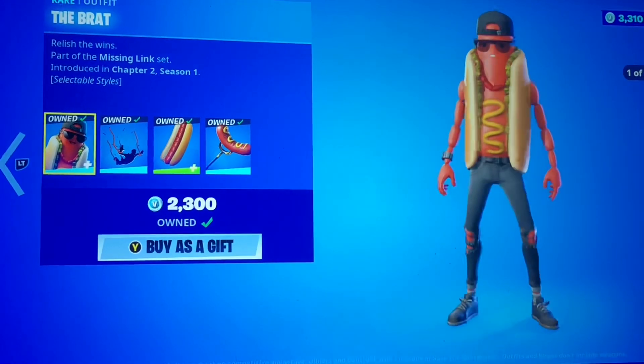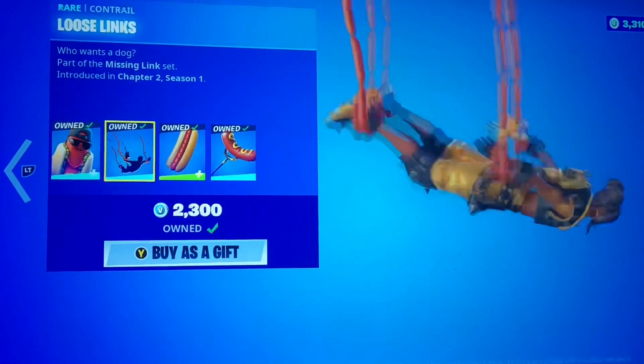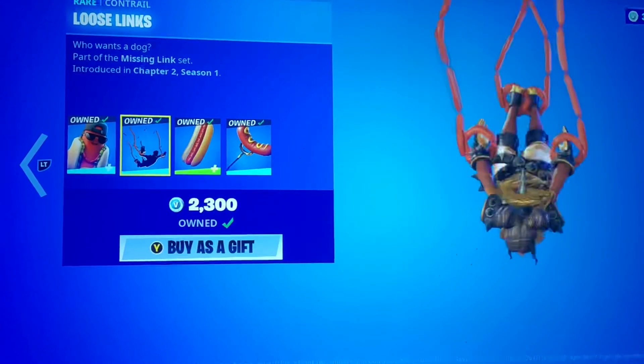We got the Brat bundle, otherwise known as Glizzy. You could have the hat on or off. You could get the Loose Links contrail, and just alone this is pretty much worth it because contrails are pretty rare to find in item shops.